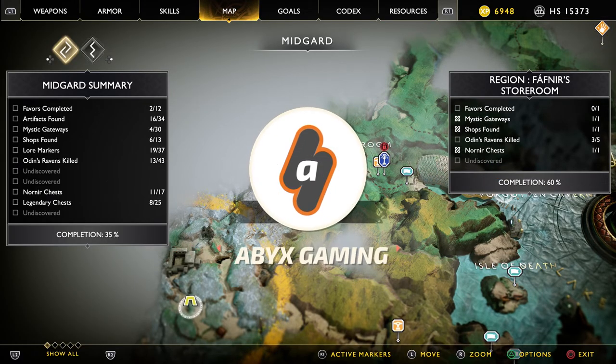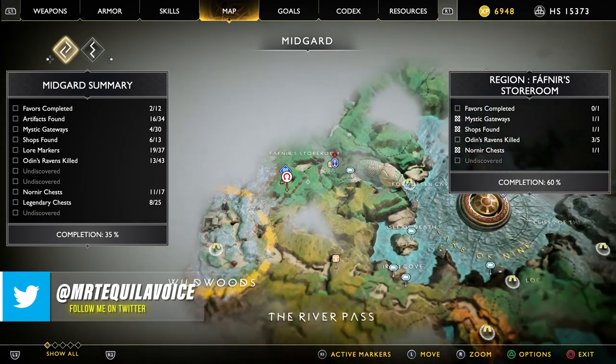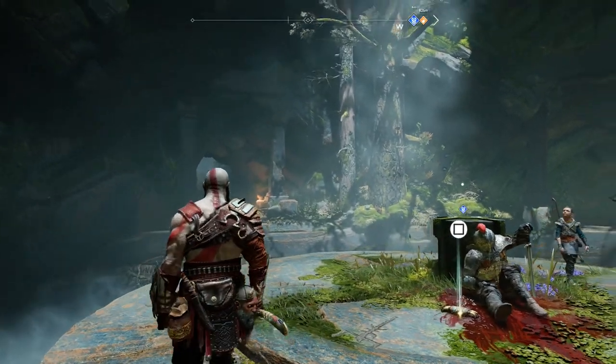Hey everyone, this is Angel from Apex Gaming with a brand new video for God of War. In this video I'm going to show you the solution for the Dawn Plain treasure map that you can find while exploring in Fafnir's Storeroom in the west side of the Shores of the Nine region.